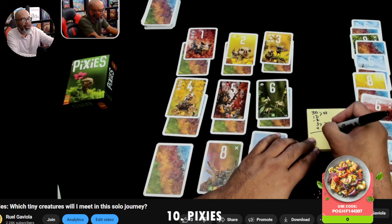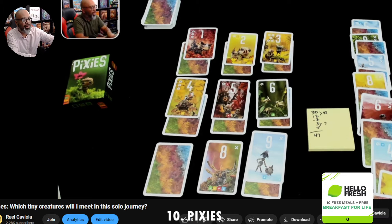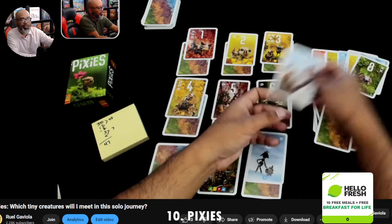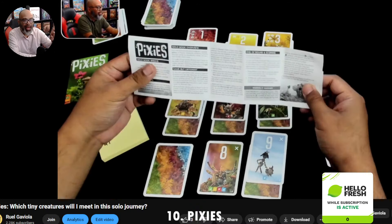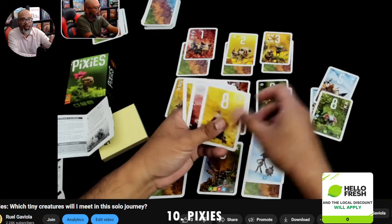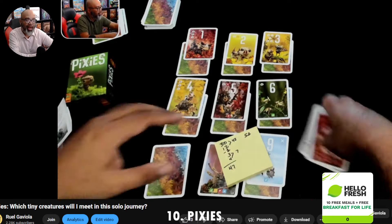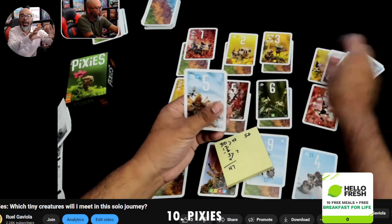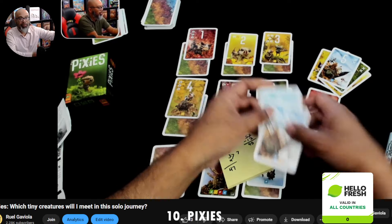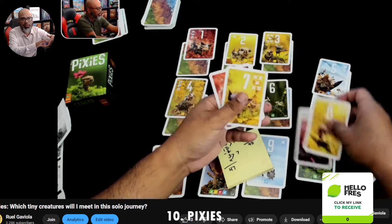You score a couple of different things in Pixies. If you validate a card — meaning you've played two of the same number — you score that number of points. Some cards have X's, which means you lose points. Some have spirals, which gain you points. Some give bonuses based on how many blue cards you have. The color matching is a spatial element — if you have three connected yellows, you get points based on the round: two points first round, three second round, four third round.